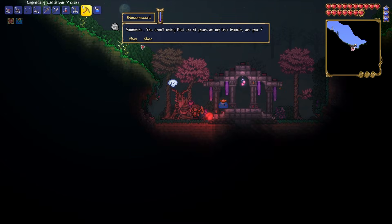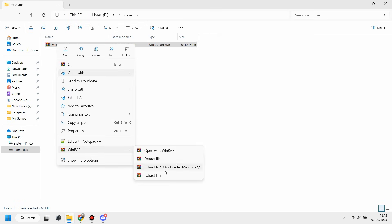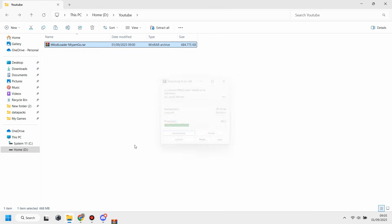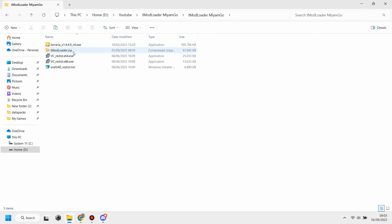All right, let's start. First of all, you need to have Steam already installed on your PC, because the mod loader will access Steam Workshop to download mods. You also need to have WinRAR or 7-Zip — you can choose one or both.